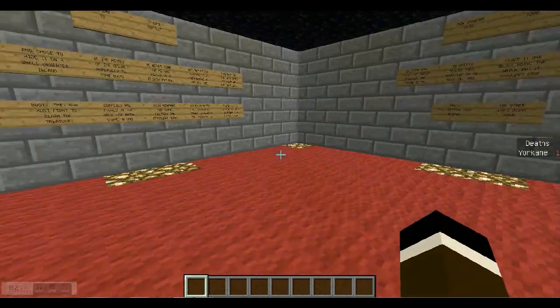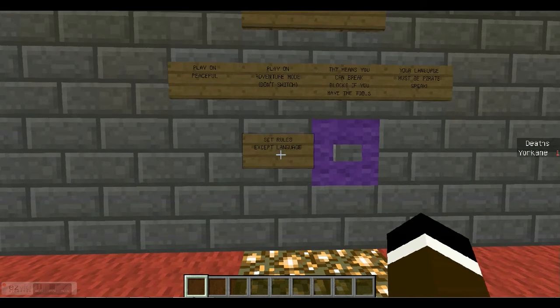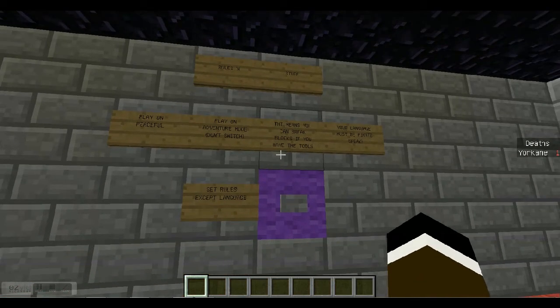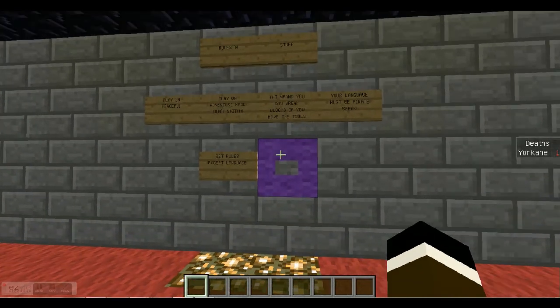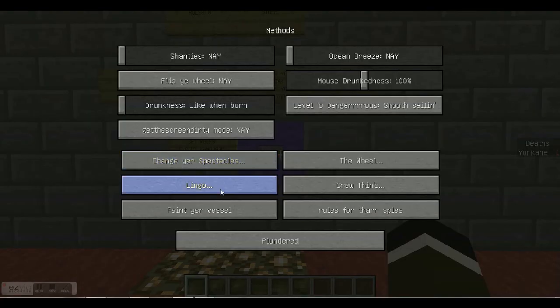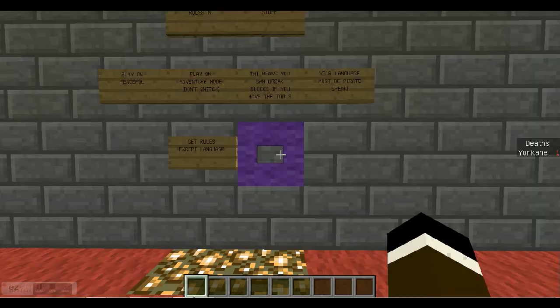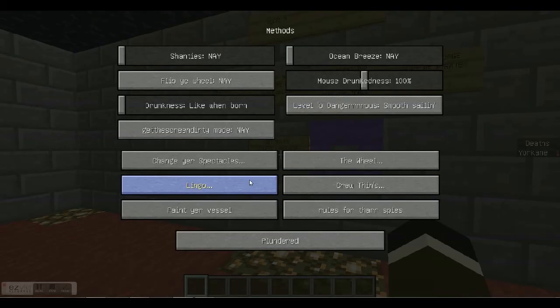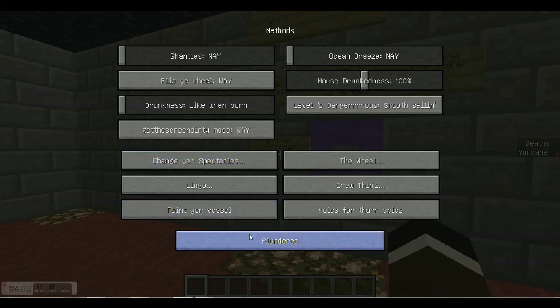Here are the rules: play on peaceful, play on adventure mode and don't switch — that means you can break blocks if you have the right tool, so you can cut your way into the enemy ship. Your language must be Pirate Speak. I'm on Pirate Speak right now. To switch, go to Escape, then Options, then Language — just below English UK there's Pirate Speak. Pirate for the win!